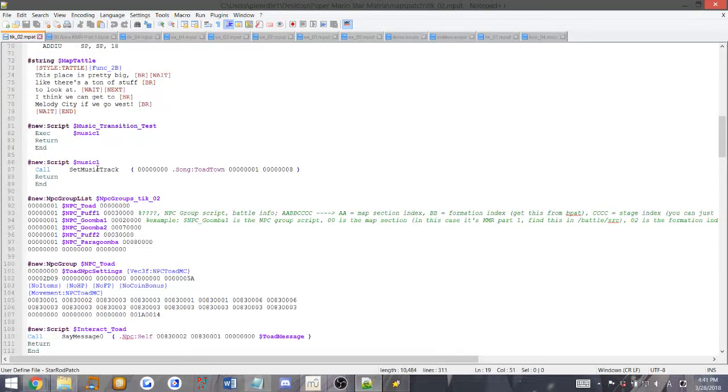Alright, here we go. So here are our NPC group lists. You need to make an NPC group list for each time you want to call an NPC in your map - any kind of toad, enemy, or stuff like that. In this case we have 0001, which is always at the start of it. Our NPC group in specific would be like the group of enemies you would put into the thing. And then we have these eight bytes right here, which are the battle info scripts. Since we have a toad here, we don't need it to battle anything, so we leave it all at zero. But for a roughpuff, it would be 00, 03, 0000 separated like that.